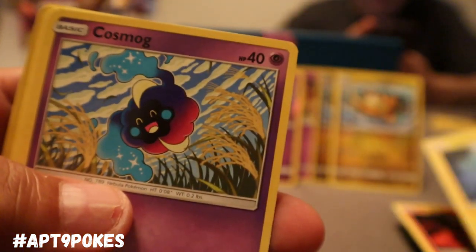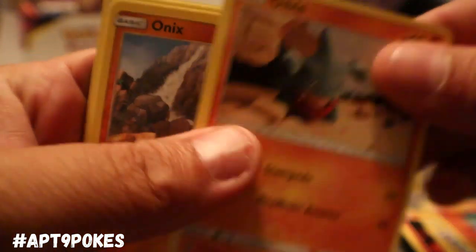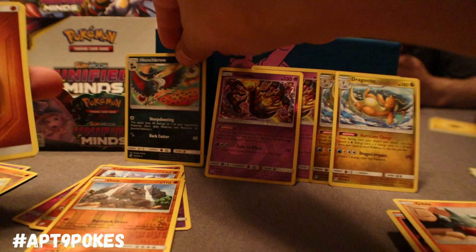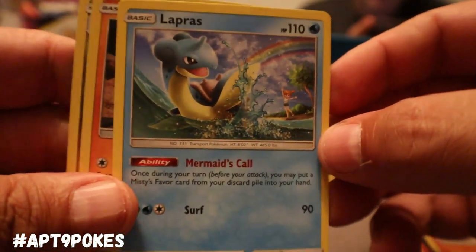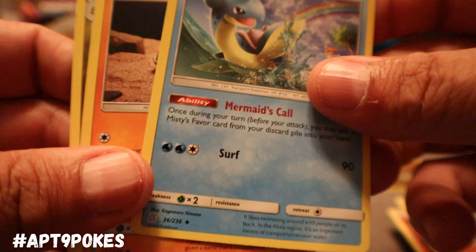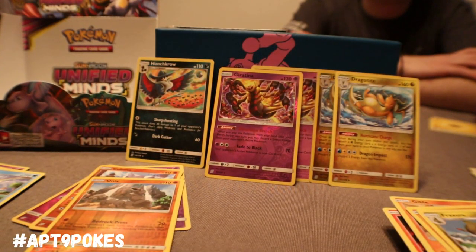We have Magmar, Tynemo, Cosmog, Salandit, Gible, and we got that Reverse Holo Onix. We got Honchkrow — looks pretty sweet. We got Lapras, finally! That's the Lapras with the Mermaid's Call ability — once during your turn, you may put a Misty's Favor card from your discard pile into your hand. So that's always pretty sweet. We'll go ahead and put that over there with the rares. We got Relicanth and Pheromosa. Not bad — looking good.